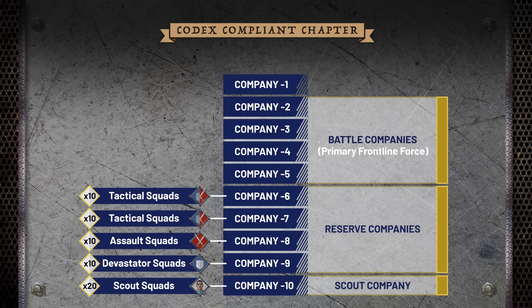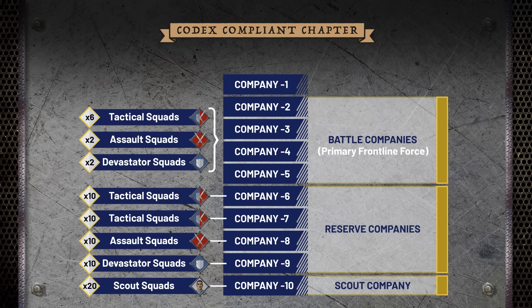The battle companies are organized with a mixed force of squads and vehicles to meet the needs of a given campaign, whilst calling upon the reserve companies for replacements or reinforcements as needed. For a better understanding of their role, let's now take a closer look at some examples from the Ultramarine chapter.